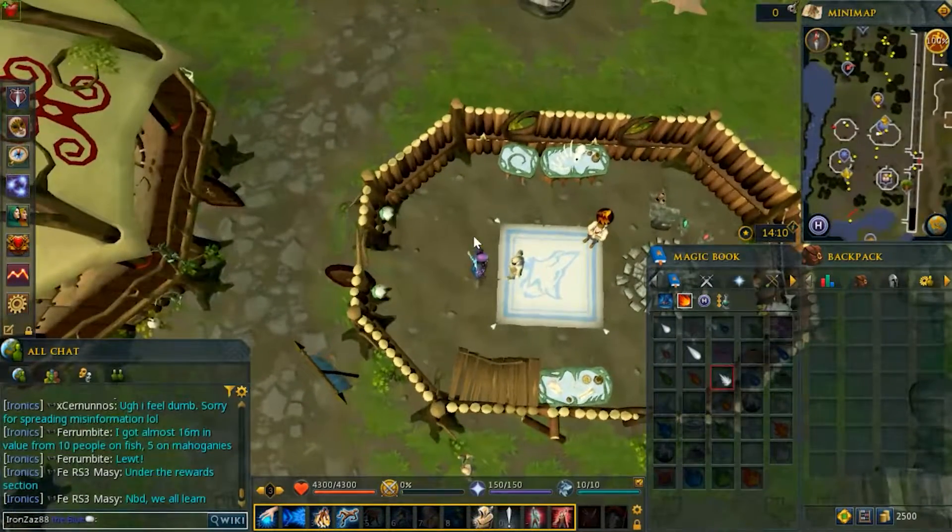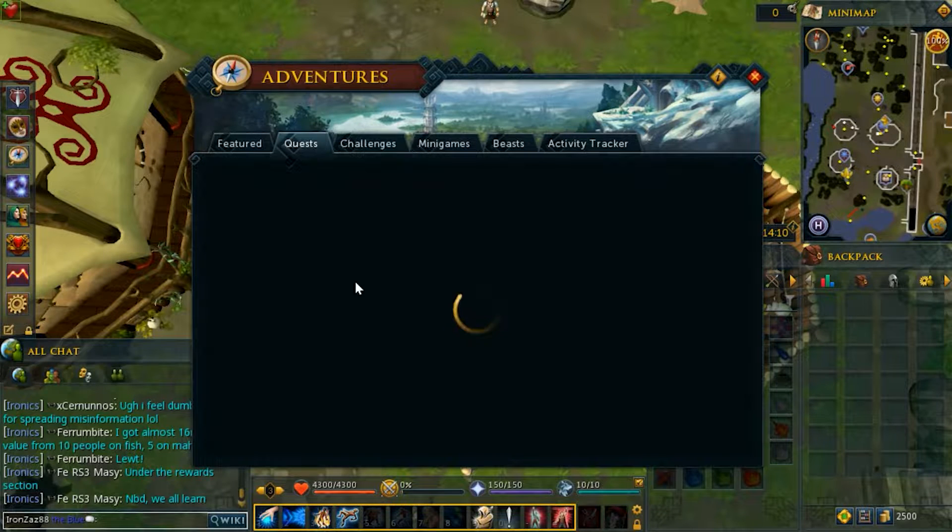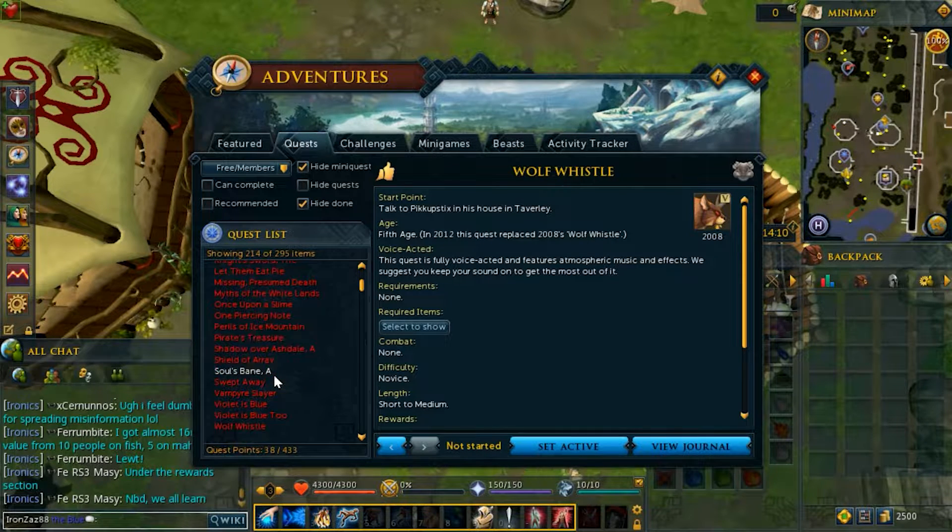The quest is called Wolf Whistle. You do some steps to complete it, and once you beat the quest it allows you to work on summoning.